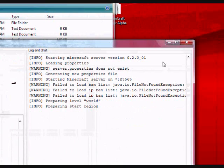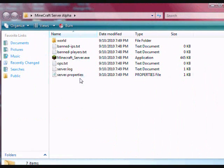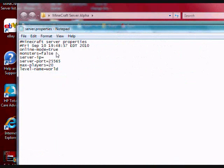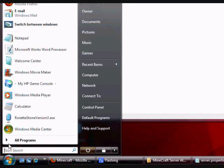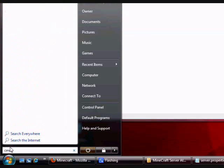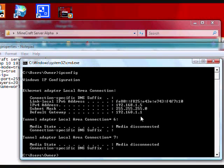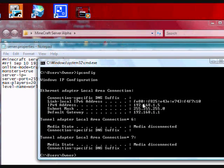Alright, now let's close it and configure the server. First things first — open the server properties. We are going to set monsters to true. Now for your server IP, you're going to want to go to Command Prompt — CMD on the start menu — and do IP config. Look for your IPv4 address: 192.168.1.5. That's it.